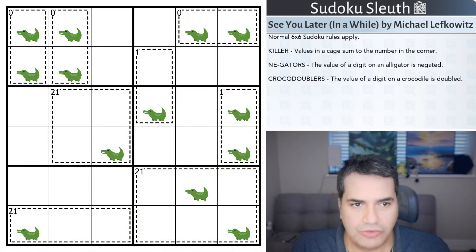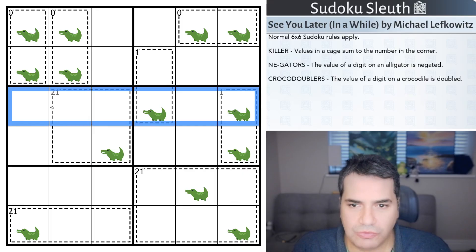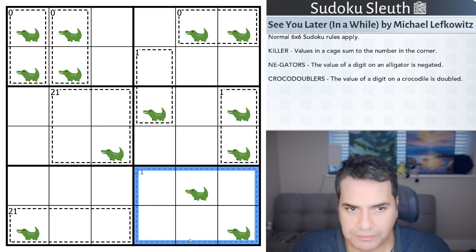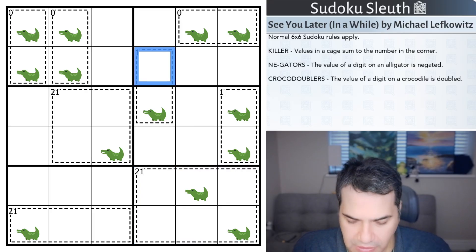So we've got 'See You Later in a While' by Michael Lefkowitz and the following set of rules. Notice what I mean by not being able to tell them apart — one of them is going to be a crocodile, one of them is going to be an alligator. Normal six-by-six rules apply: place digits one to six once each in every row, every column, and every two-by-three box. Then we have killers — values in a cage sum to the number in the corner.